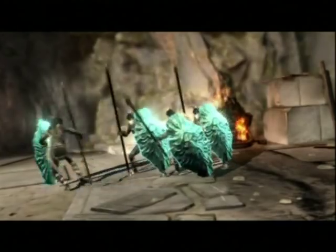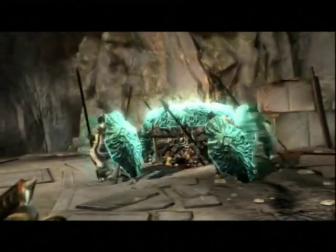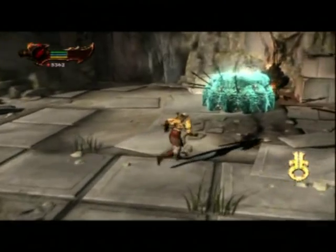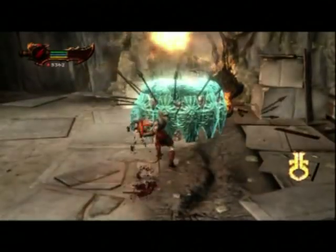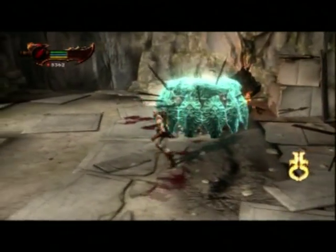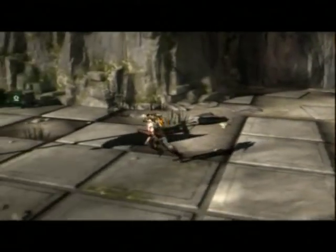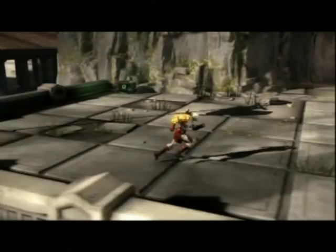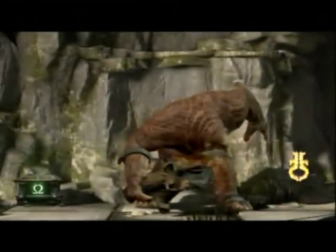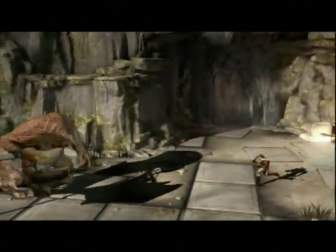Helios gets help from a couple of undead soldiers with glowing blue shields, but that won't help. I can't break through the shields — what the hell am I supposed to do here?